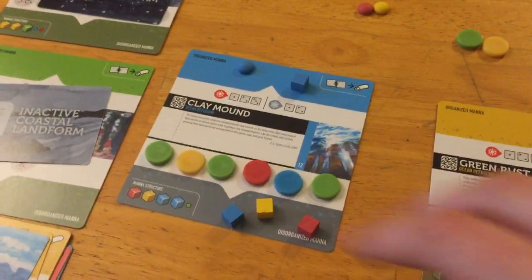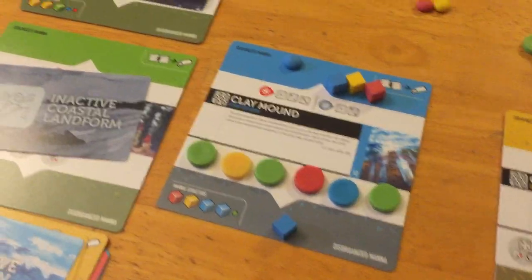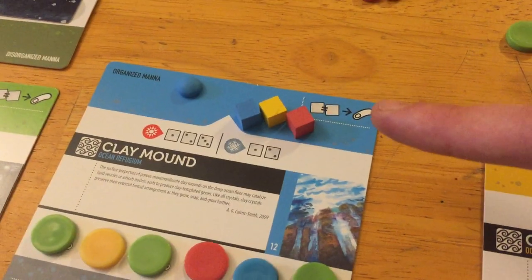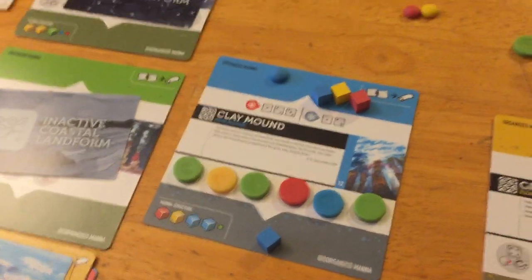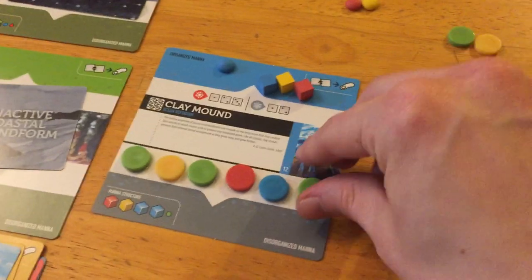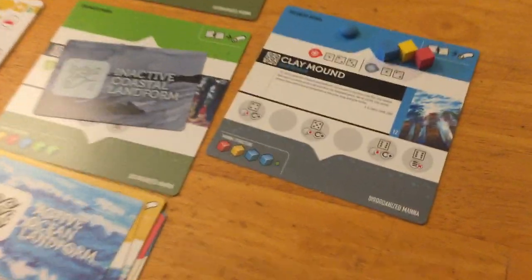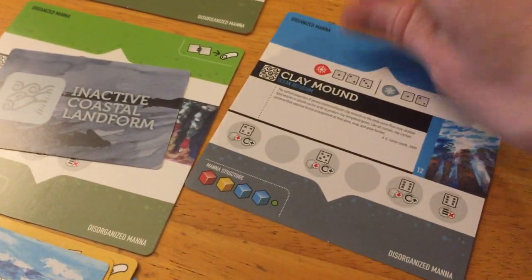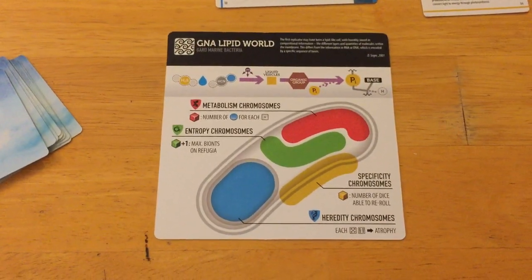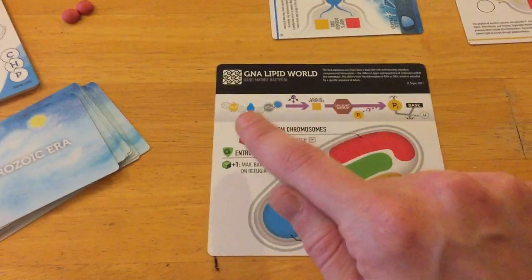Let's say through good luck, blue has managed to fill all enzyme slots and rolls doubles. If they roll doubles, they can flip this card over and create a microorganism. When you do that, disorganized mana goes away, and all the catalysts spent as enzymes go away too. But any organized mana and any bionts on the organized side stay. You take those, flip the card, and it goes into your tableau — you have formed a microorganism, a bacteria card. All refugia will form the same microorganism, just through different thematic pathways.